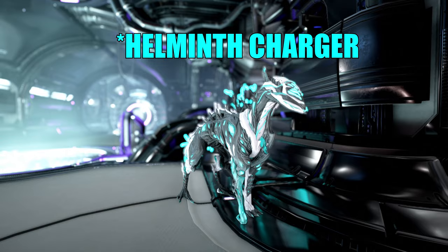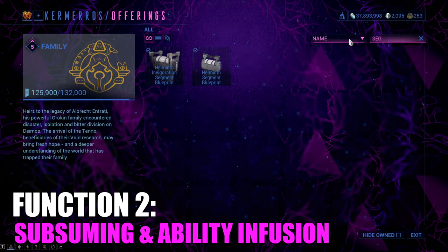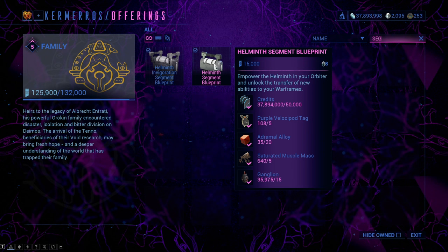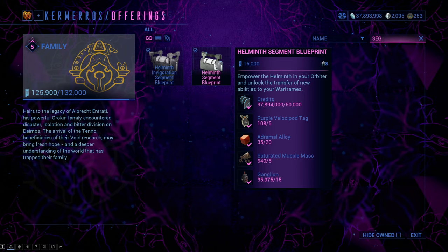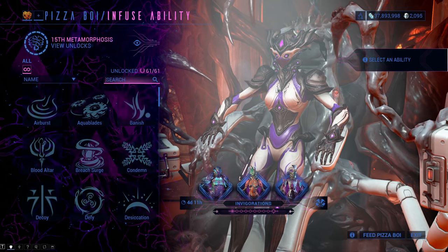The second function requires a segment you can buy from the brother at Necrolisk with mastery rank 8 and you also need to be rank 3 with the Entrati family. What we are looking for is the Helminth segment blueprint which will cost you 15,000 standing with Entrati and a couple of easy-to-get resources which you can definitely already afford. Building the segment requires 24 hours so you will have to wait a bit. When the segment is done, pick it up from the foundry and place it into the Helminth — there should be a waypoint.